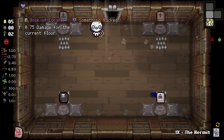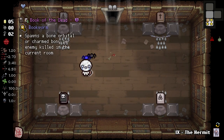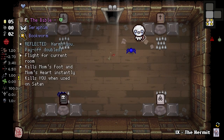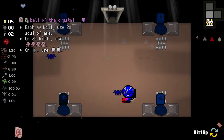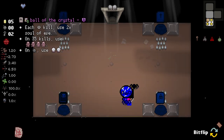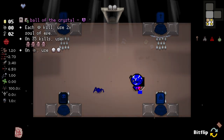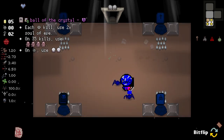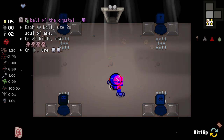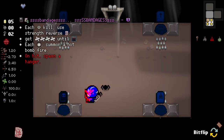Book of Lucifer - damage up for the current room. We've also got a reflected something or other in here apparently. The bible is apparently reflected, even though it's not visually reflected. On boss kill, use two times soul of Eve on every 35 kills - we need that, that is so good. It's an active item that we can get. Oh no, because it spawns health on the floor, it's actually not that good. Okay, doesn't matter.